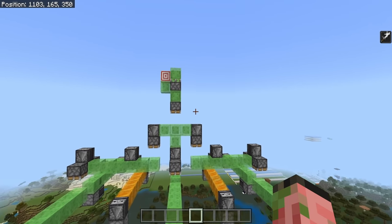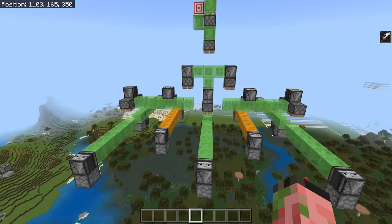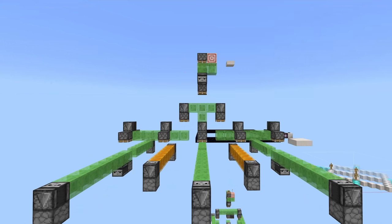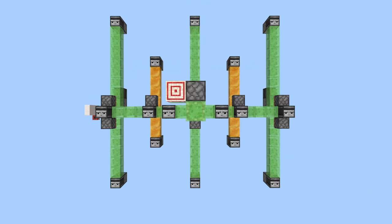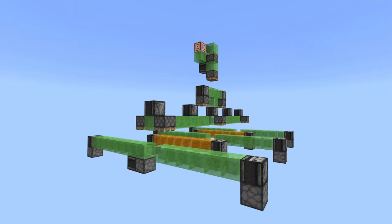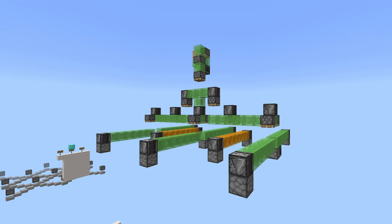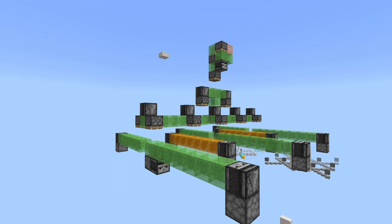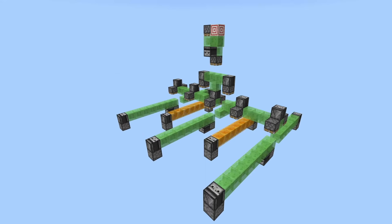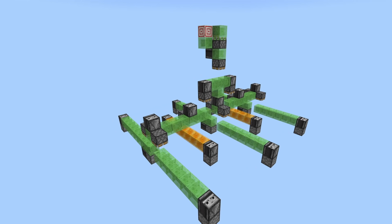If you're interested in how to build the larger crater creator — the 25 by 25 version that uses 13 dispensers — here is a whole bunch of different angles, screenshots, and footage for you to look at. It really isn't too bad, and you should be able to recreate it using these screenshots if you've been following the tutorial. If you're prolific with slimestone, you can probably even expand this design to make it much larger and bomb out even larger areas.